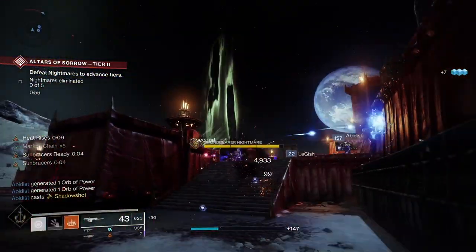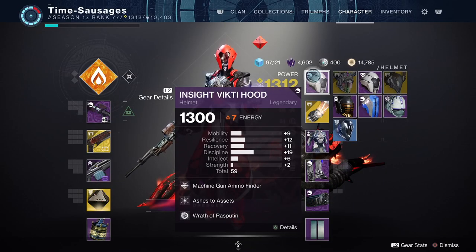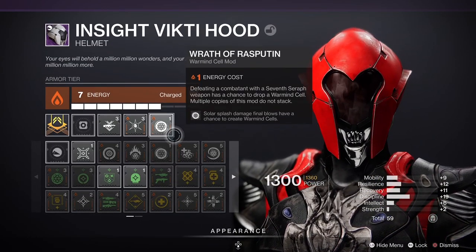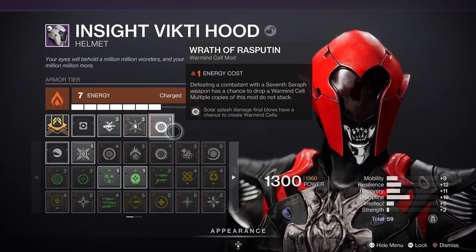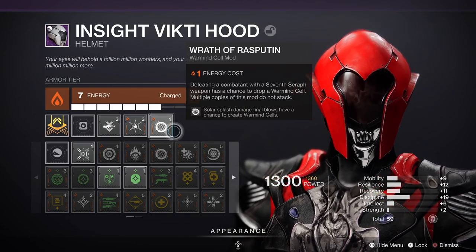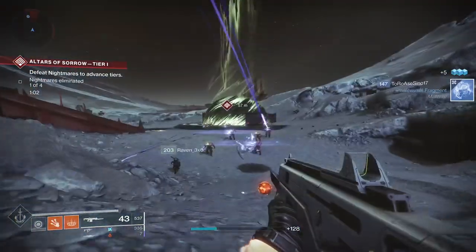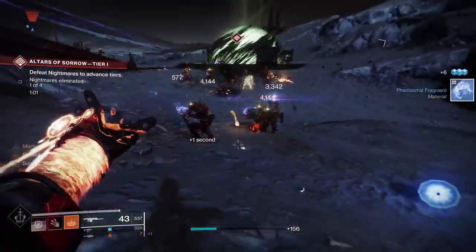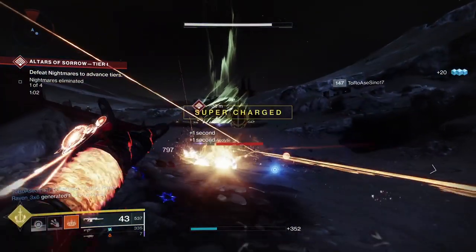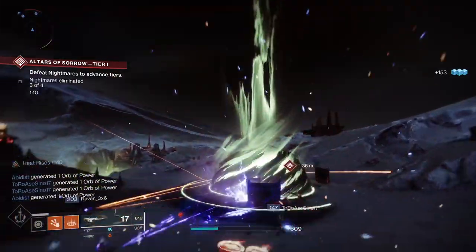Let me go over the mods we need to stick on in order to make the most of this. First of all, I've got slotted in my helmet Wrath of Rasputin. This is really the key to the whole build. It's a solar mod, and it costs one point to socket in — pretty cheap. It makes solar splash damage create Warmind cells, so your volley of grenades will create Warmind cells, and you'll see them popping out all over the place.